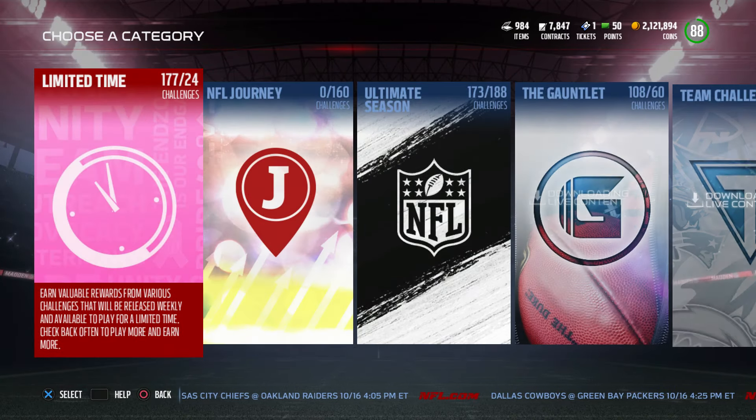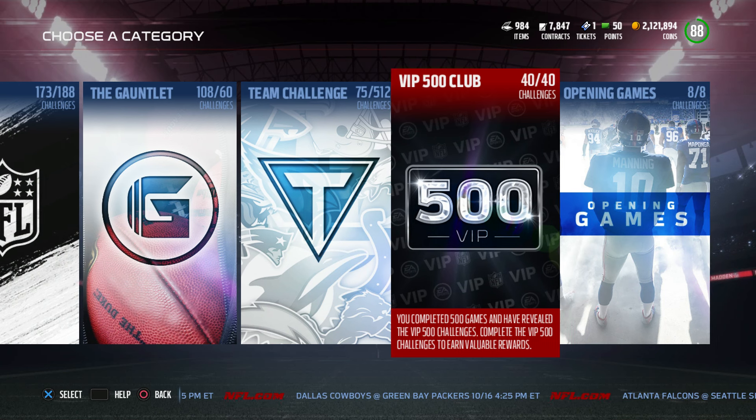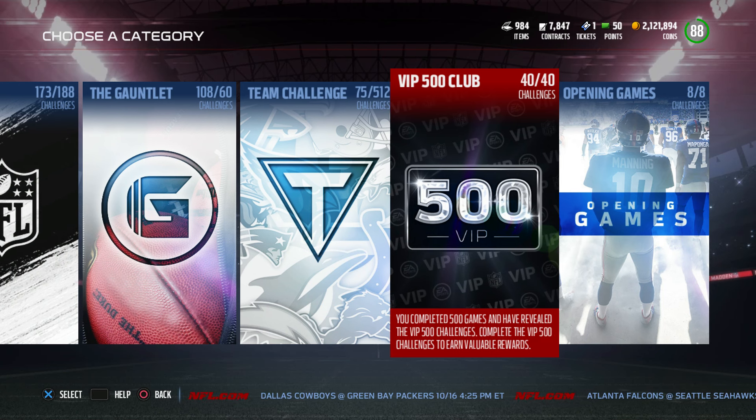Now real quick, if you go to Solos, the NFL Journey has 160 challenges. A couple things about this: first off, 160 makes it easier for you guys to get to the VIP club, which is where you get 500 Solos completed. Then you complete those 40 challenges. Tip about those — the last 10 are a pain in the rear end, FYI.